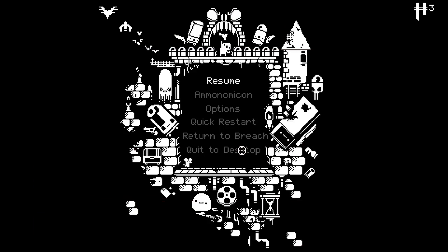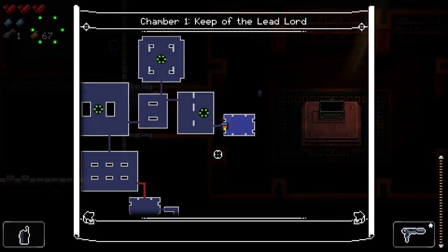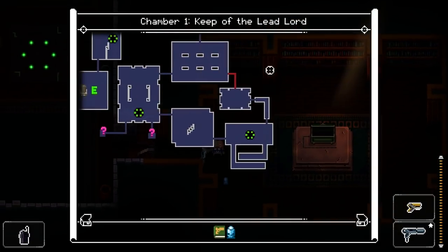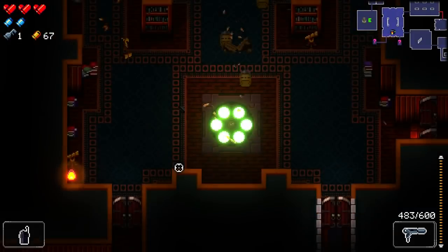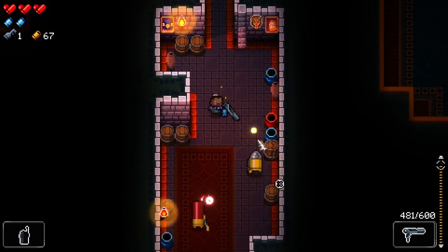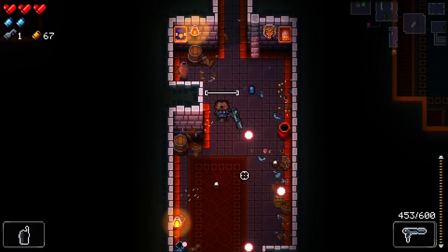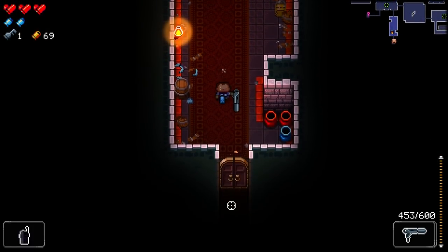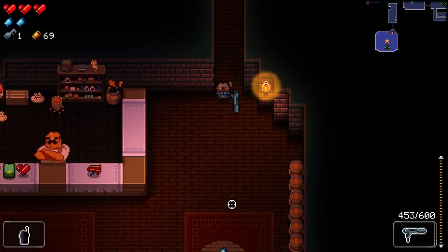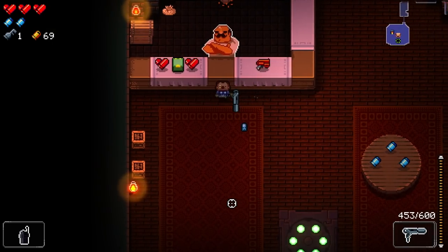I also just picked up the Ammo Nomicon, which negates poison damage. That's another interesting feature — you can open up the Ammo Nomicon at any time and see exactly what an item you picked up does. You don't have to make wild assumptions and wait for a data miner to figure it out — it just tells you straight up what it does.